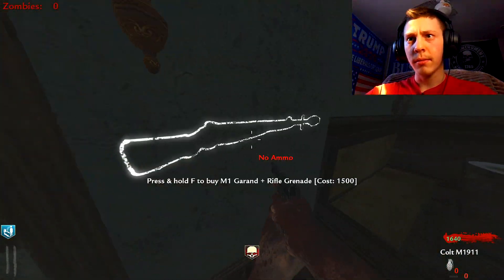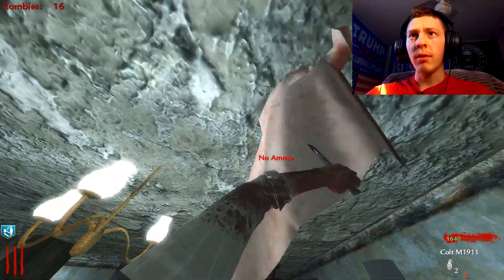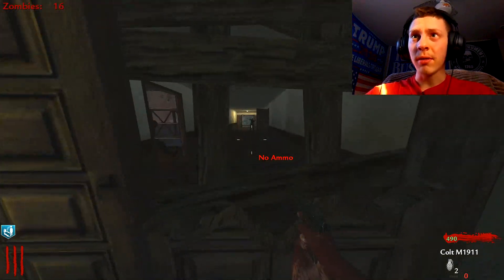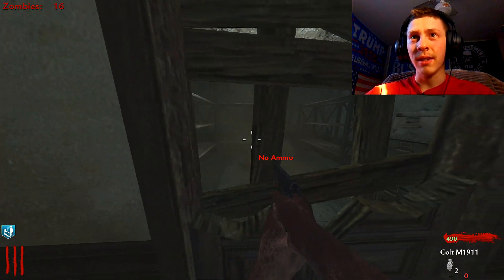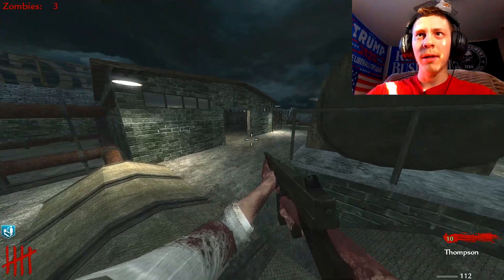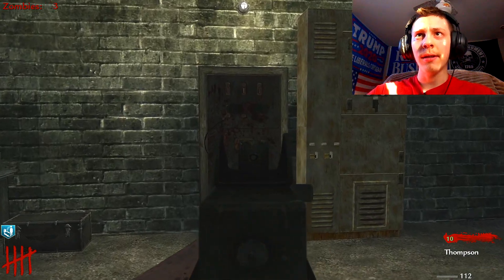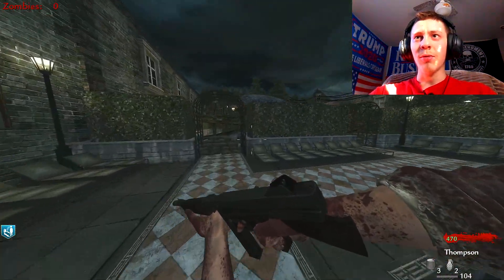I decided to go this way. There's a kitchen I guess. Either way you go you're going to eventually get to the power. We got Deadshot! I don't know how many Black Ops 1 perks there are - maybe it's all of them. The map said it has Black Ops 1 perks but didn't specify. Oh my goodness, we're on the roof now - there's the gigantic moon, holy crap that's huge!